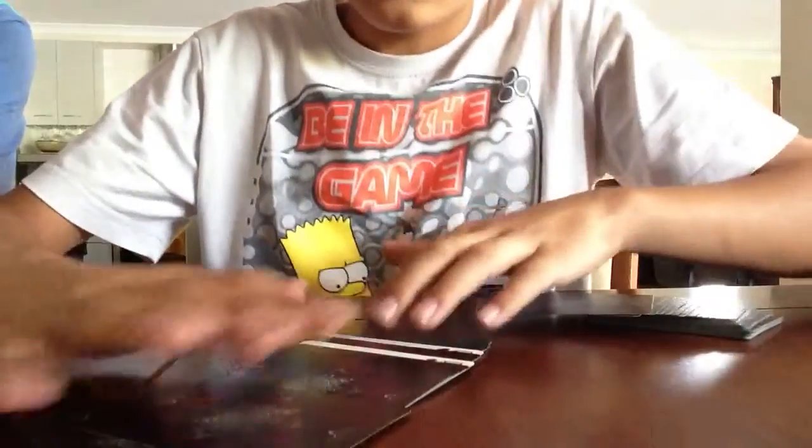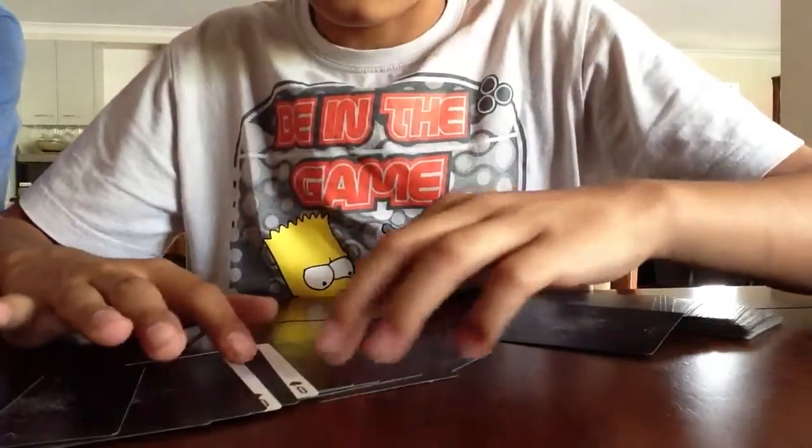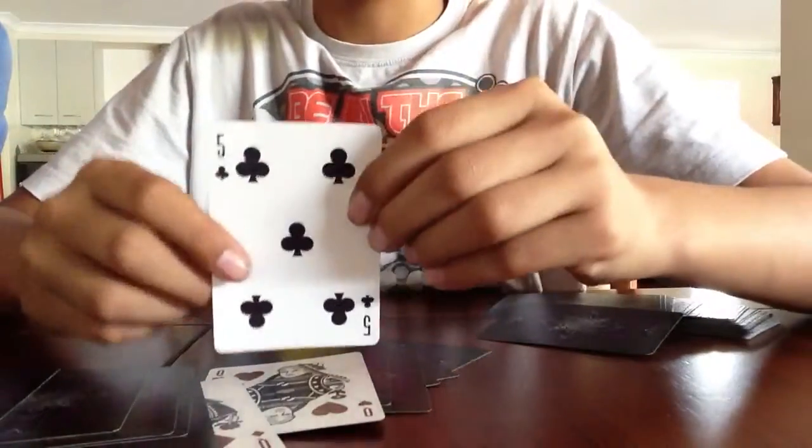And what we're going to do is we're going to spread out the deck, and then as you see there's a card between the two red queens — and what is their card?